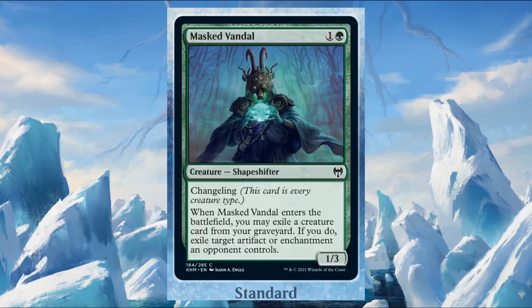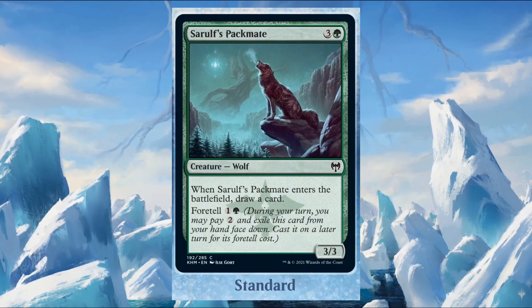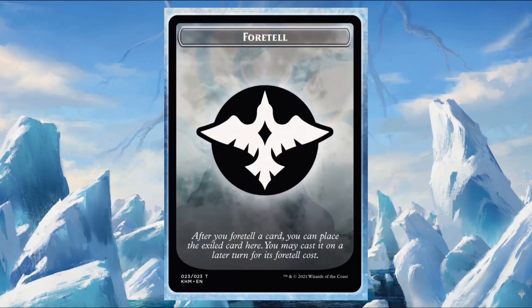Sarulf's Packmate costs three and one green — it's a 3/3 wolf. When it enters the battlefield, you draw a card. It also has foretell for one and one green. With foretell, you pay two generic mana to put the card face down in exile, then cast it at a later turn for the foretell cost.